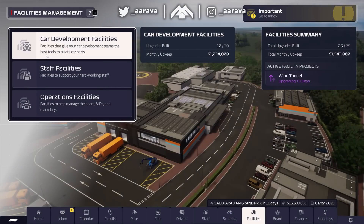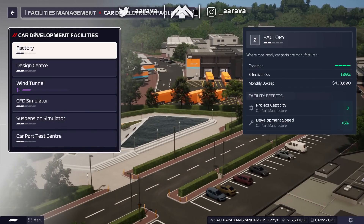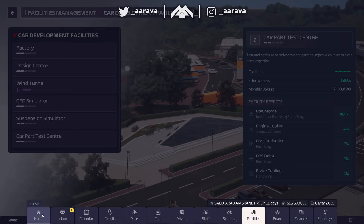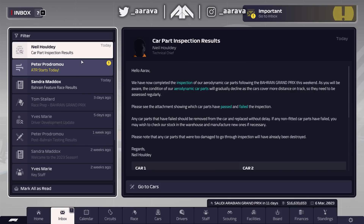We've got 16 million dollars, so there's plenty of funding to fund new parts and maybe some more facility upgrades. We did upgrade the wind tunnel last time out and might look at something else - a long-term investment. But right now we just want to continue getting to grips with the race.